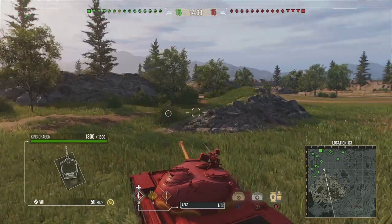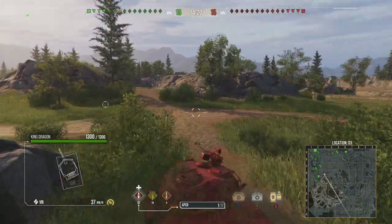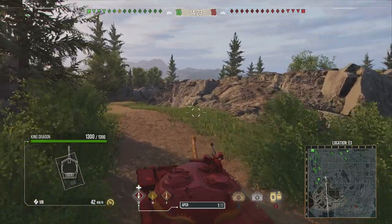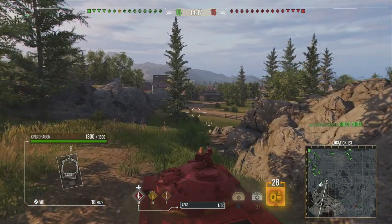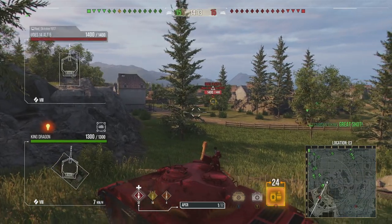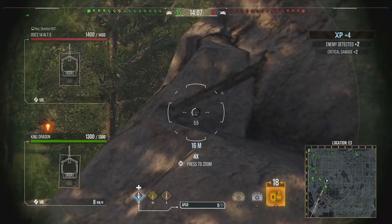The key features of the King Dragon are that it has a high alpha damage gun for a medium tank. It also gets some armor — you're probably not going to bounce Jaeger rounds, but if you angle correctly and come up against the right opponent, you can make the armor model work. Used as a brawling medium tank, you can have really great results.